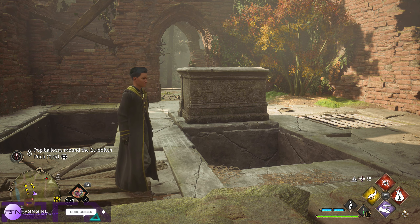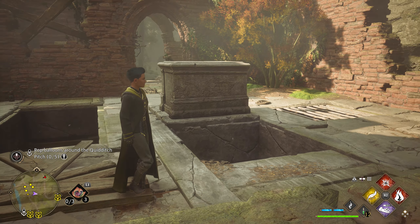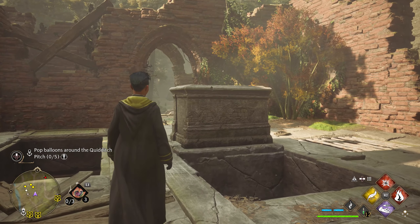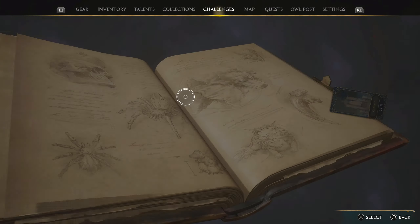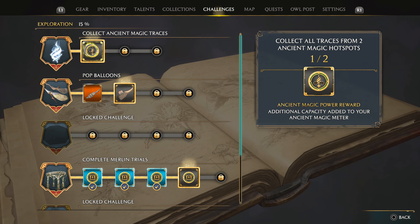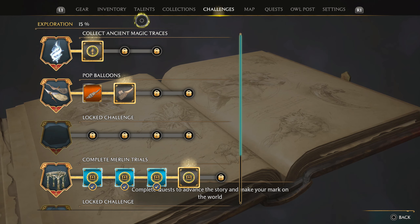Welcome back to Hogwarts, guys. We had a little bit of issues in the last couple parts - a couple glitches. We're running into quite a few of them, so I changed some things. We'll see what happens. Now that we learned these flames, I'm assuming that's going to unlock this - yes! Additional capacity added to your ancient magic meter. That's gonna be nice. There's a few things we want to do.